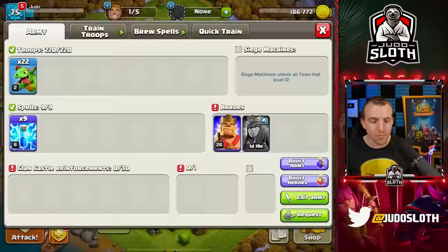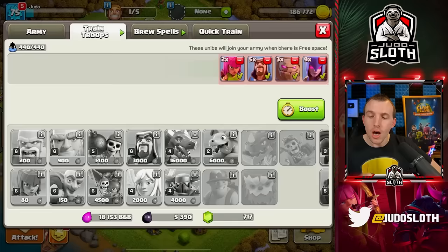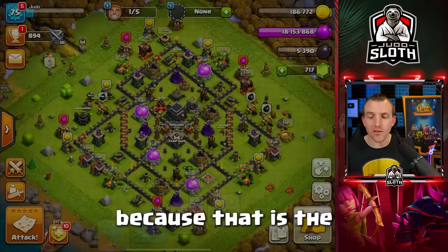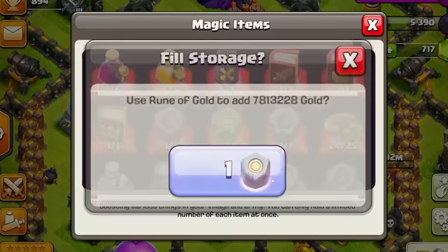The witches I have at the maximum level. I showed you the farming strategy with the baby dragons and lightning spell in the last episode, but I want to show you the witches because that is the easiest Town Hall 9 attack. So let's begin the upgrade to Town Hall 10 first.